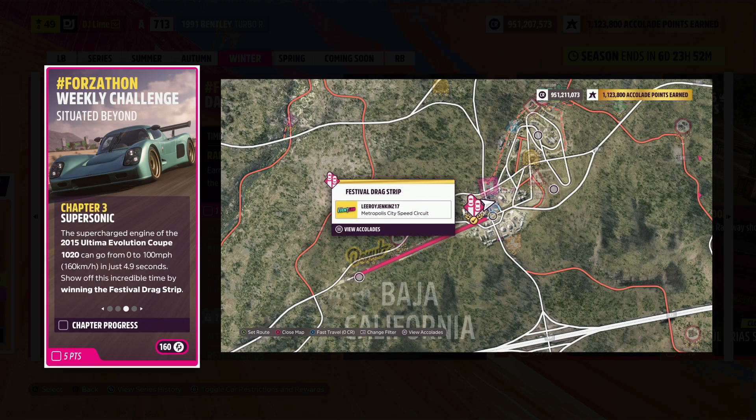For the third challenge, you win a drag race event, but it needs to be at the Festival Drag Strip location. That event will be located right here on the map, and if you're having trouble winning that race, make sure to turn down the difficulty.